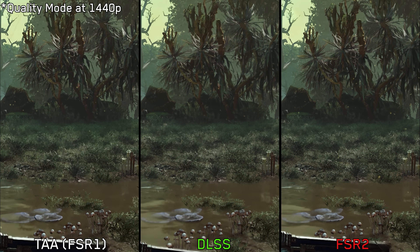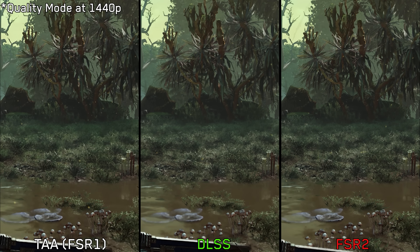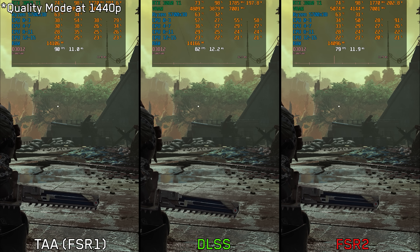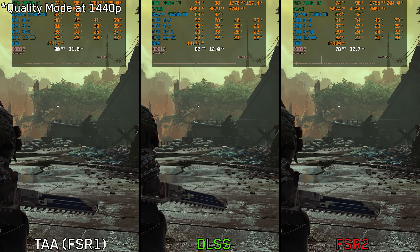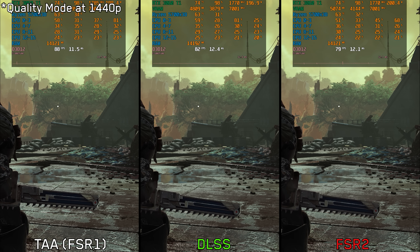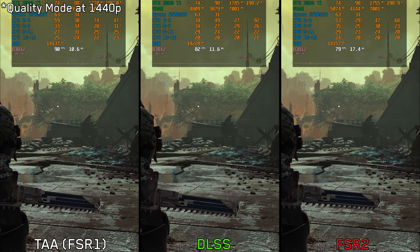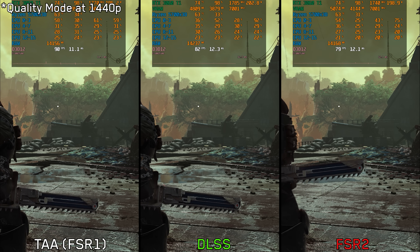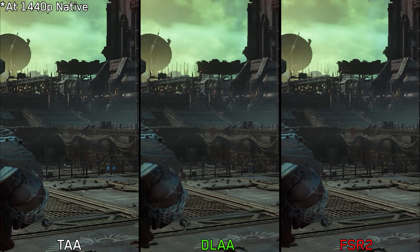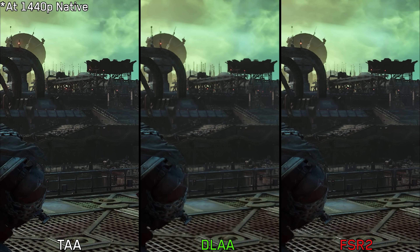FSR 1 is used in conjunction with TAA when upscaling, and it doesn't look great at all, giving the game an oil-painted look with an over-sharpened appearance. FSR 1 is faster, being a simple spatial upscaler that is less complex compared to DLSS and FSR 2. Overall, this has to be the worst implementation of DLSS I've seen recently. I hope Saber Interactive improves the DLSS implementation or adds a sharpening slider. Frame generation also needs to be implemented as soon as possible, as this game is the perfect use case for it given how CPU intensive it is.